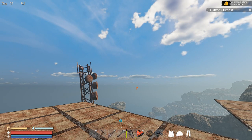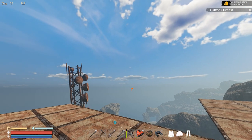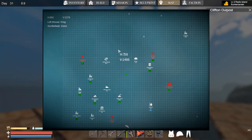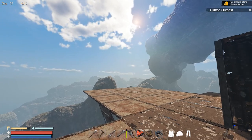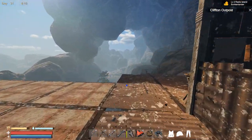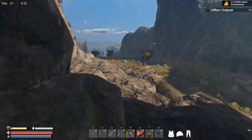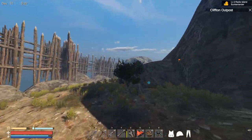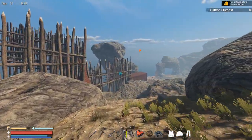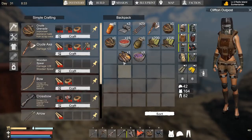Hello everyone and welcome back to The Sunken Land. In today's episode we are going to try to take over the Clifftone Outpost. Looking at the map, it is basically way over here - quite far away, so it's gonna be a long run. The reason I want to take over that outpost is that in the past it was pretty much the best outpost in the entire game to gear up, get the best weapon, best armor, and some of the best blueprints. I wonder if it is still the same.